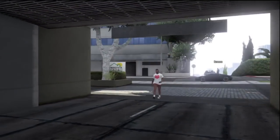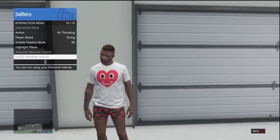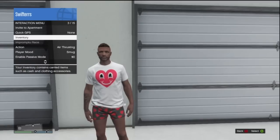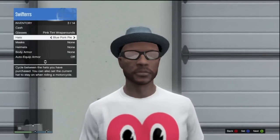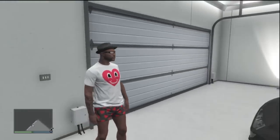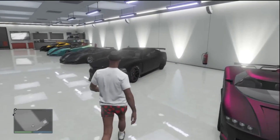Once the vehicle is parked like that, simply walk inside of your garage. Once inside, pull up your interaction menu and scroll all the way down to your spawn location and make sure that your spawn location is set to your garage as opposed to last location. After you do that, scroll back up to your inventory and make sure that you add some changes to your character — this could be by adding some glasses or some hats. Put on any glasses or hat, and after you do that you're going to need to make sure that the game saves properly.